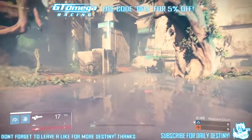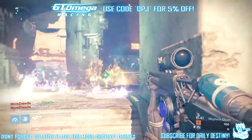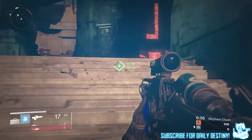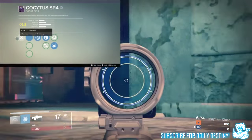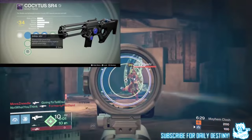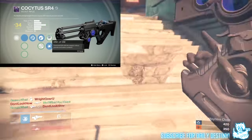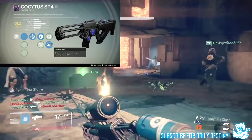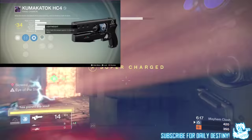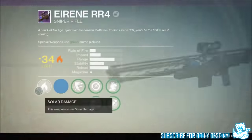His channel is linked in the video description. Now the setup he was using for this gameplay: he was using the Warlock Storm Call subclass. His primary weapon he starts off using is the Colsy Test SR4 scout rifle, which looks okay I suppose. Halfway through though he switches up to the Kuma K-Tuck HC4, which is a hand cannon. The secondary weapon he's using is the Aireen RR4 sniper rifle.